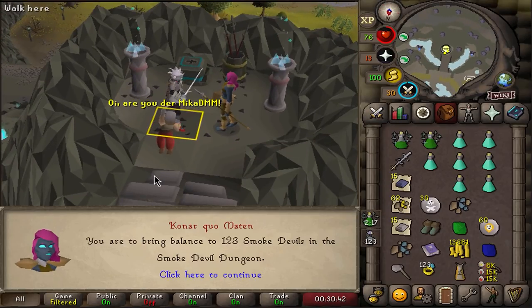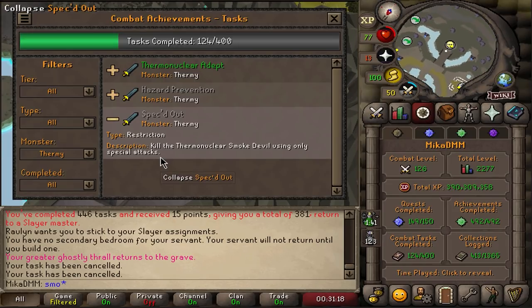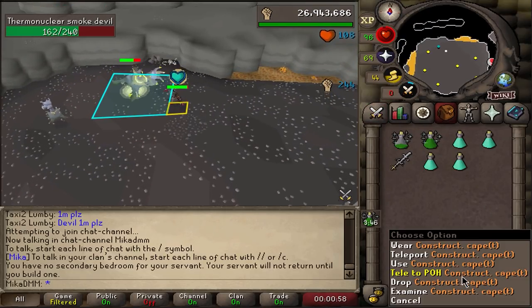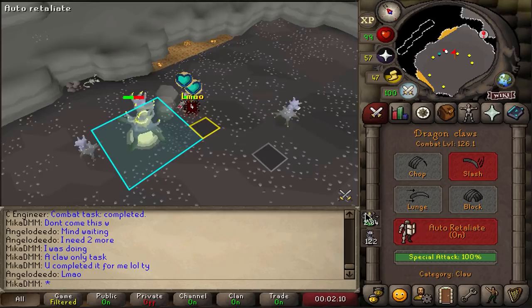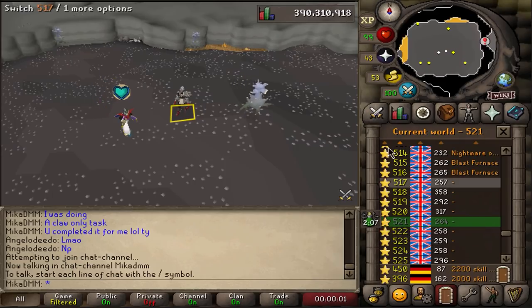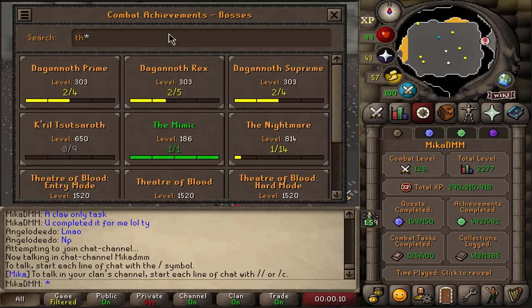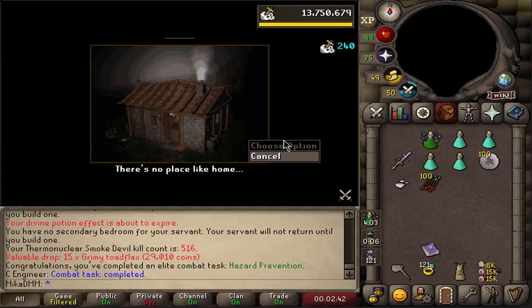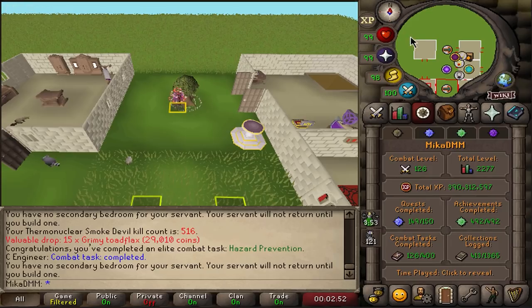Smoke Devils in the Smoke Devil dungeon - let's see if there are any tasks. There are some very simple tasks: one is to only use special attacks, and one is to kill it without it hitting anyone. Someone else killed it but it counted because I dealt the most damage using two specs and then going to my house. So now I know the play - one spec, teleport out, come back, one spec, teleport out, repeat. It worked! Very happy to have Thermonuclear Smoke Devil fully completed.